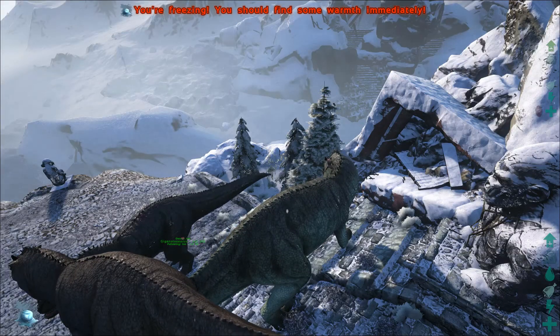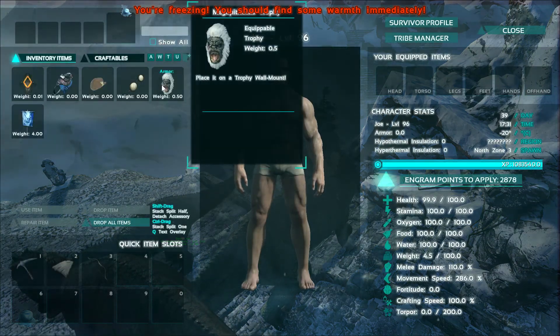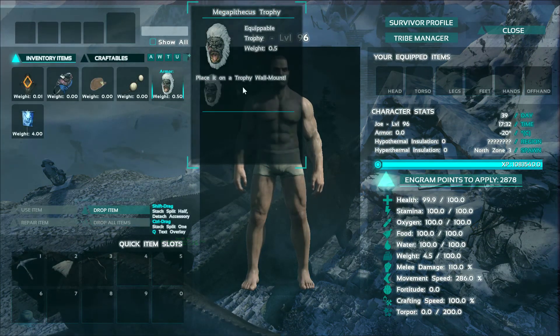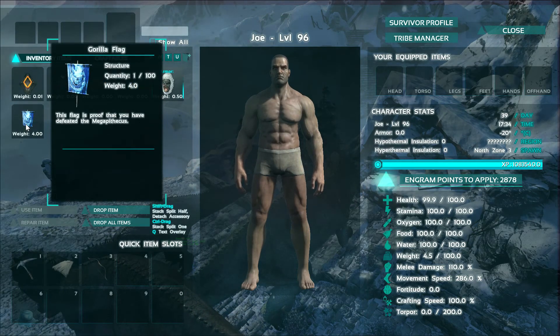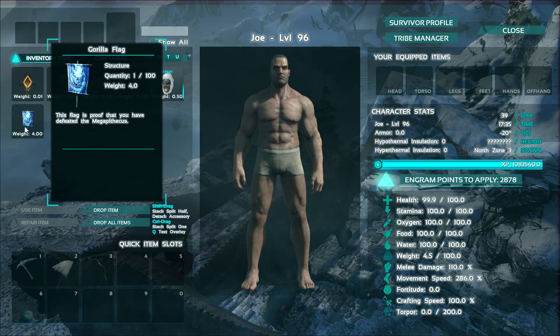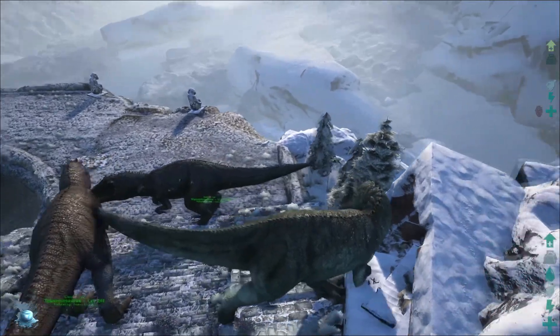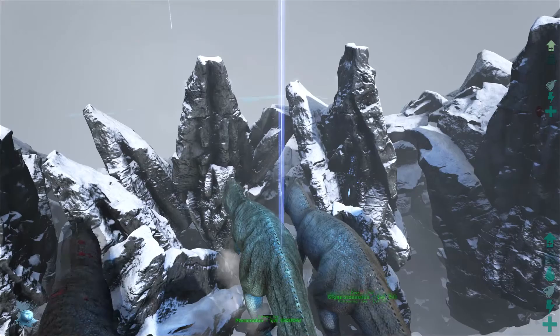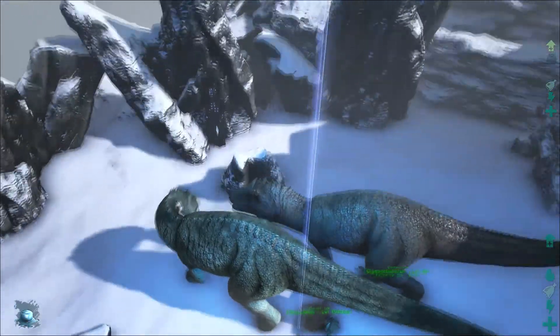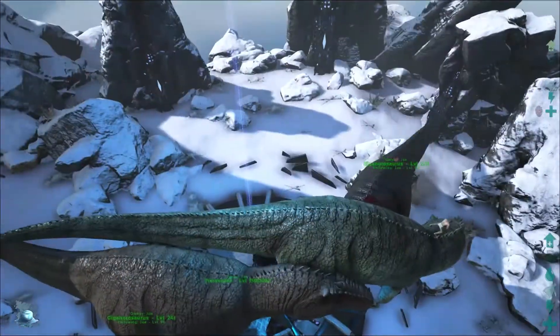Alright, let's see what we got. We got the Megapithecus Trophy, which we can mount on a wall, and we got a flag. This flag is proof that you have defeated the Megapithecus. Now we're returning to the Ark — we're not sure if these guys are gonna come with us because they were kind of cheated in. They came with us — cool.